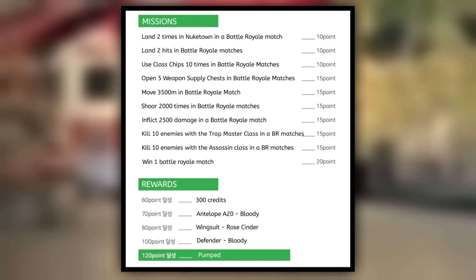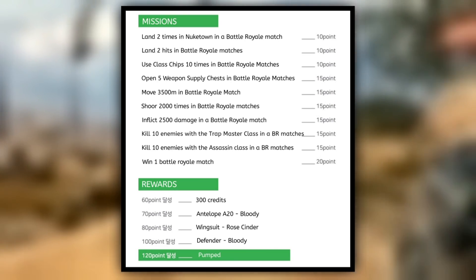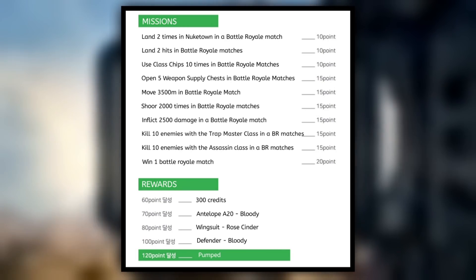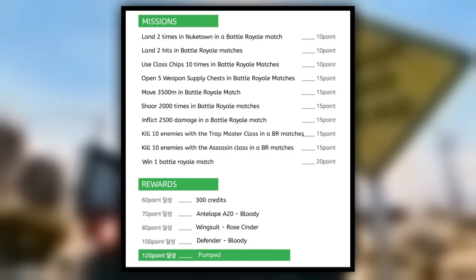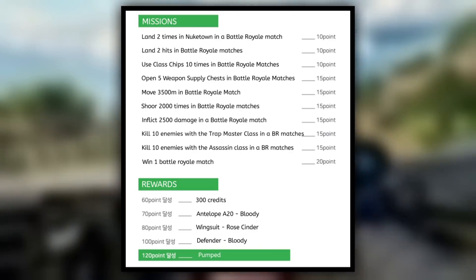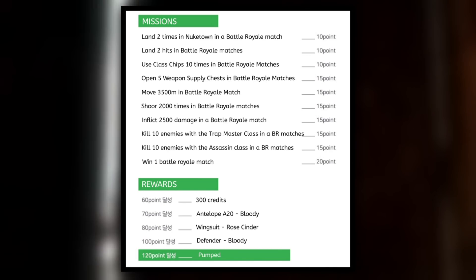Here is our second event — same thing applies. We have a bunch of different missions to complete to earn points. At 60 points we get 300 credits, at 70 points we get the Antelope 820 Bloody, at 80 points we get the Wingsuit Rose Cinder, and at 100 points we get the Defender Bloody.